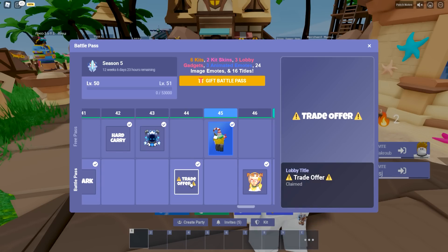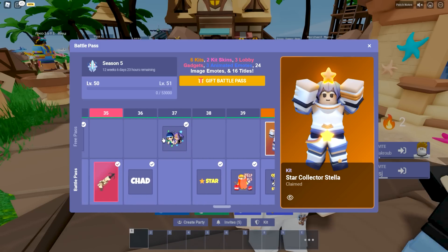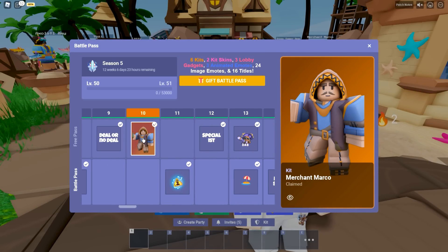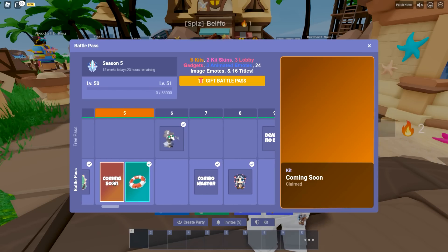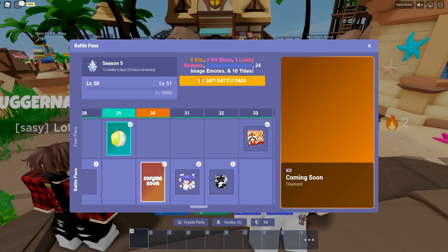We got a bunch of emotes, bunch of new things. Lobby titles, some new emotes — that's pretty cool. We got the Star Collector Stella, we got Dino Tamer Dom — that guy looks pretty cool. We got Merchant Marco, my favorite. And it looks like there's a couple kits coming soon as well that they're actually gonna be dropping throughout the season. Looks like there's two of them.